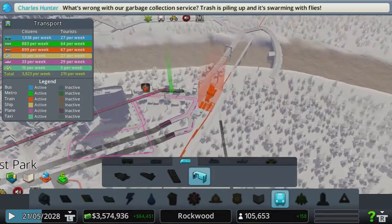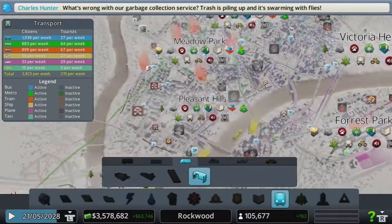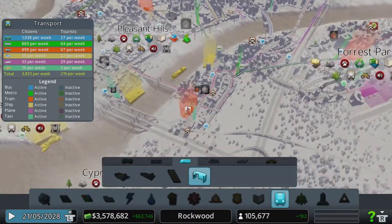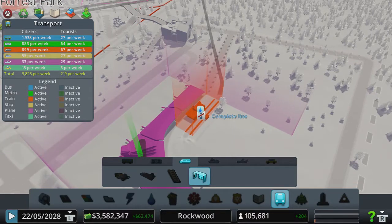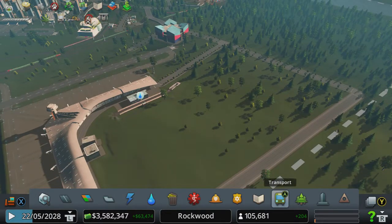Set up a train station line. I'll sort the water out in a second. That train — put it in a train stop. I'm going to close this one here. I'm just going to do a one-link stop. I'll have some trains coming in and I can add to it in a second.